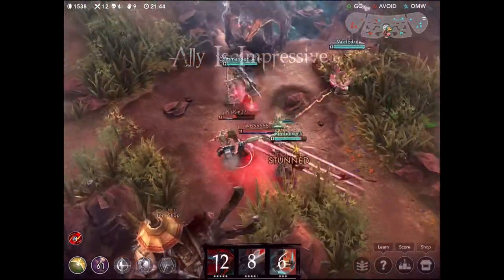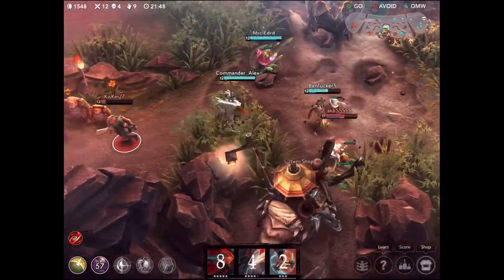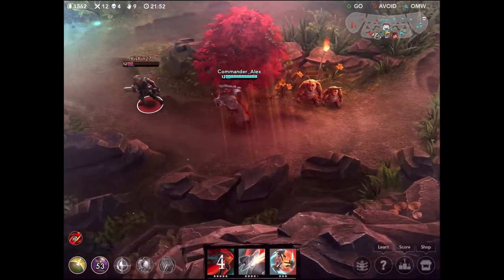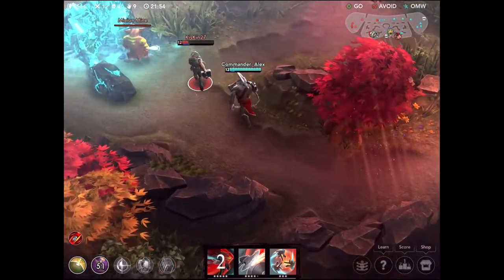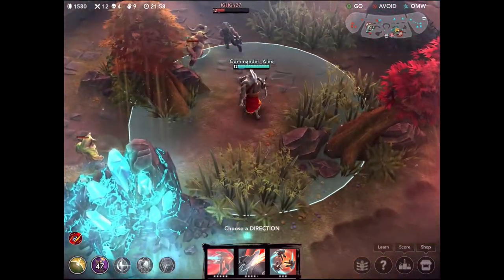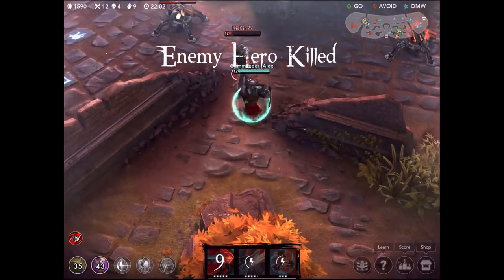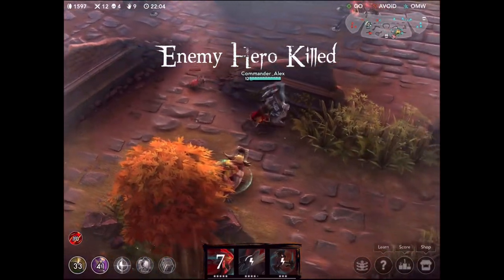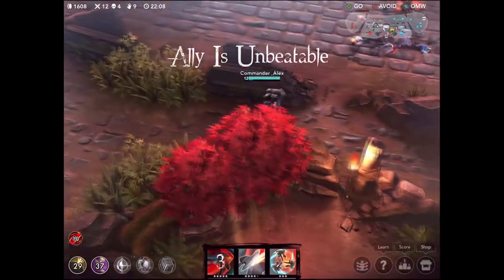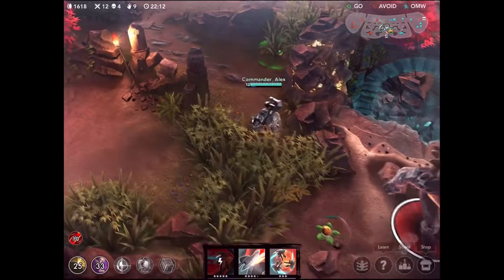Looks like this is going to be a nice big team fight and we are already up a player so things are going to go pretty well. I disabled Saw right there - looks like he's going to try and run away. Waiting for our Afterburn ability to charge up; he used his speed ability which has something to do with a knife. We're not quite going to chase him down and he gets away with barely any health. We went about two-for-zero on that fight though, so definitely worth it.